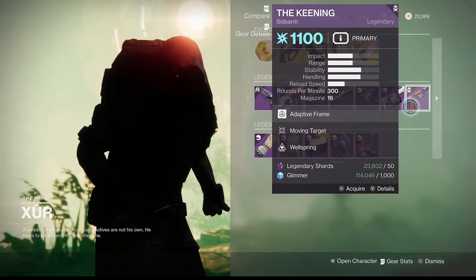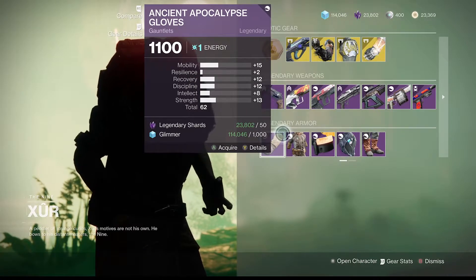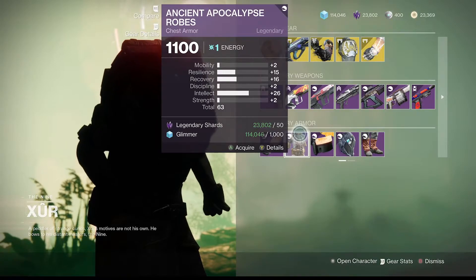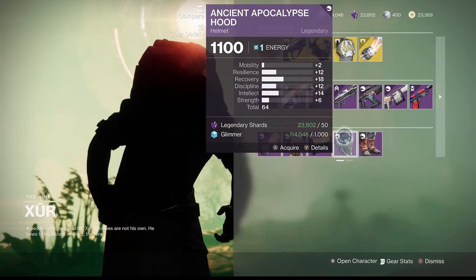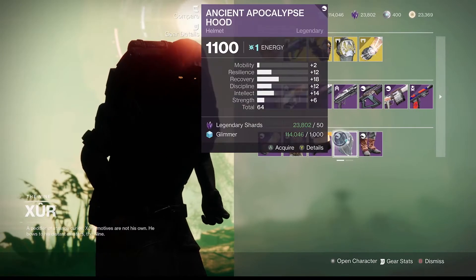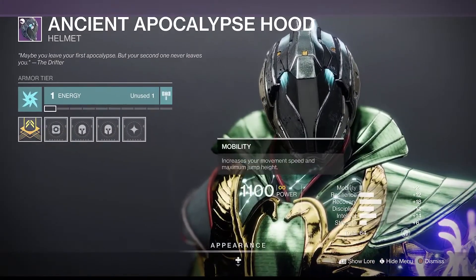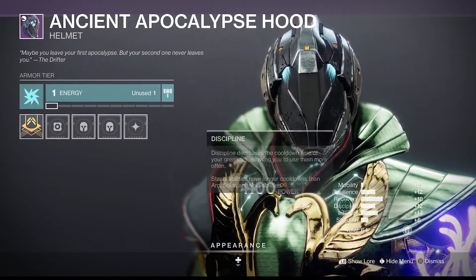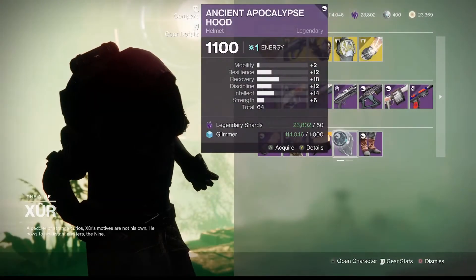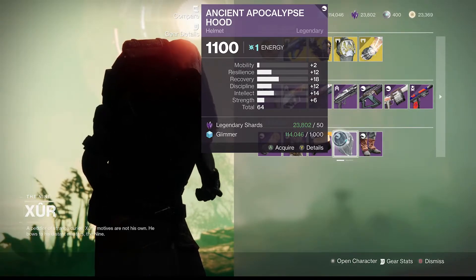You could have done without the Range Masterwork. For the armor, I took a look at the armor — not really anything too much I recommend here except for the helmet. It has 12 Resilience, 18 Recovery, 12 Discipline, and 14 Intellect, which is really good. I would say probably the three best stats on Warlock are Recovery, Discipline, and Intellect.